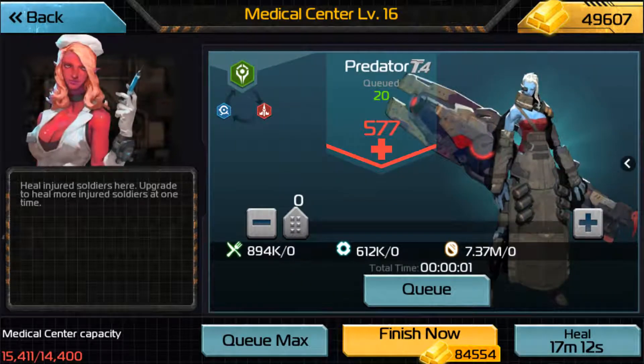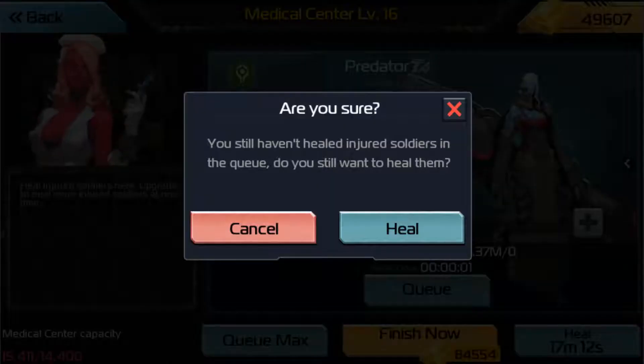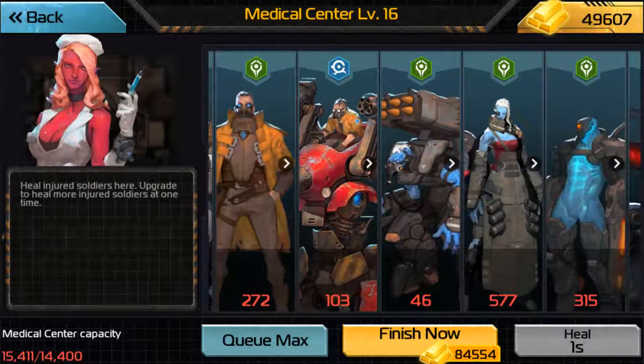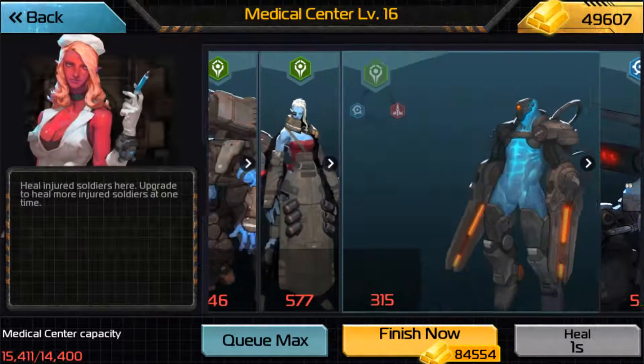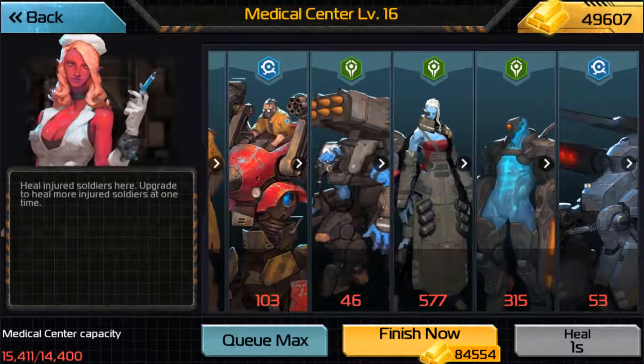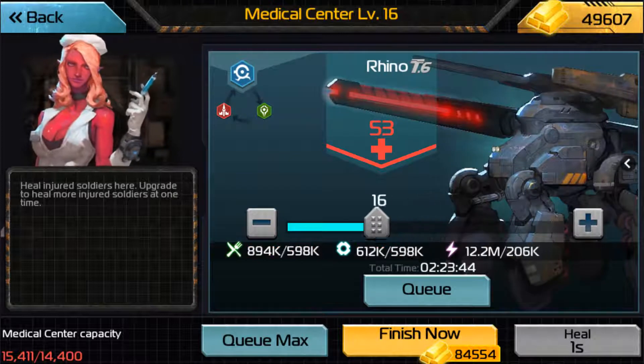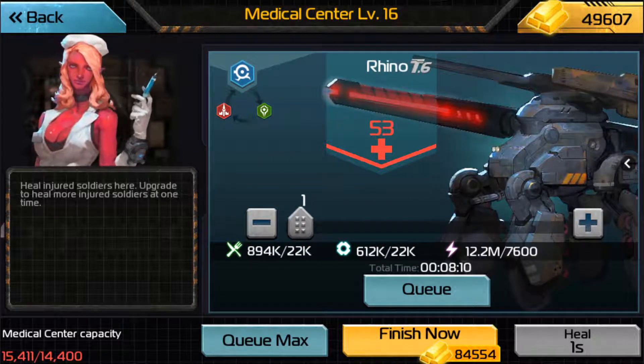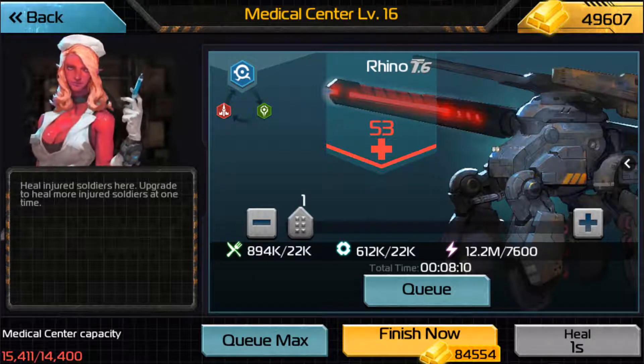Now, this is just T4 that I'm showcasing here. If you do this for higher tier units — T5s, even T6 — the jump is even more, it's insane. For example, 22k for one Rhino — it is 22,000. I'm going to bust out the calculator for you guys, because I can't do this in my head.